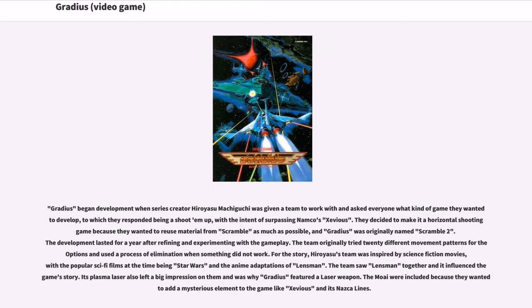Gradius began development when series creator Hiroyasu Makiguchi was given a team to work with and asked everyone what kind of game they wanted to develop, to which they responded with a shoot-em-up, with the intent of surpassing Namco's Xevious. They decided to make it a horizontal shooting game because they wanted to reuse material from Scramble as much as possible, and Gradius was originally named Scramble 2. The development lasted for a year after refining and experimenting with the gameplay.